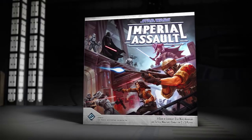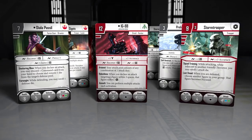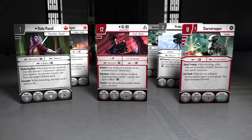In addition to the campaign game, you can battle a single opponent in the Imperial Assault Skirmish game. During a standard Skirmish mission, you and your opponent separately assemble squads of Imperials, Rebels, or Mercenaries.